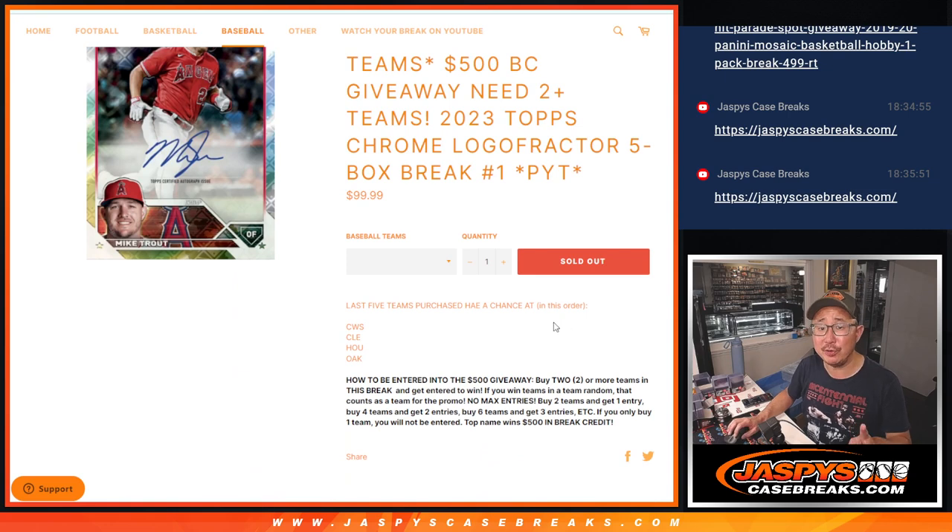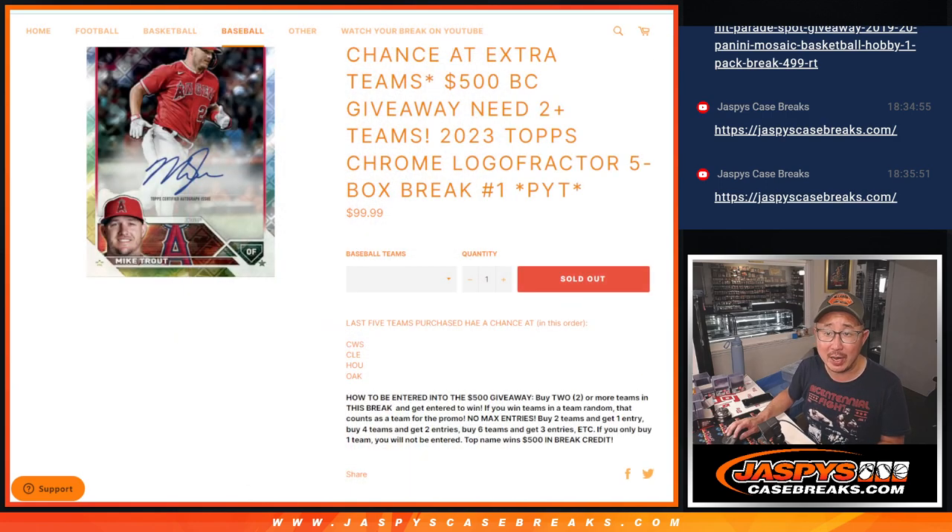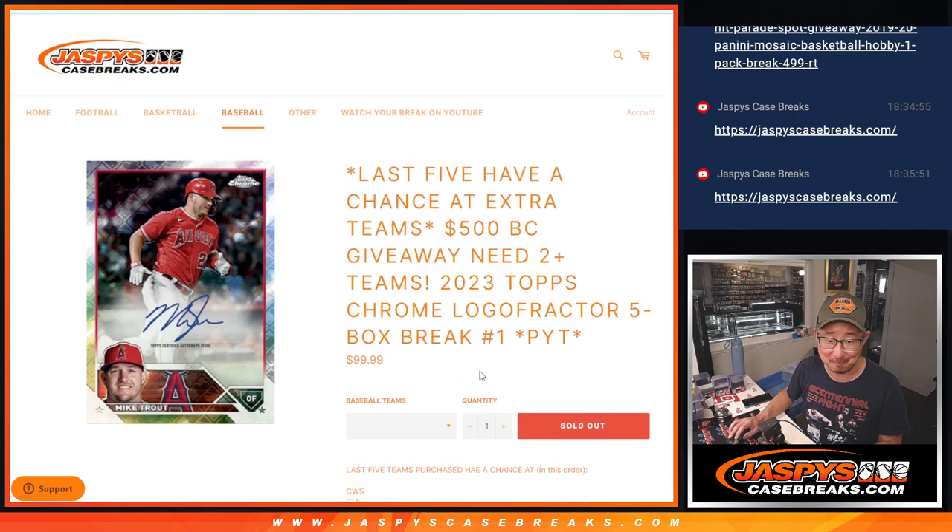A couple things happening: there'll be two different dice rolls. The first dice roll gives away some extra teams — the final five teams purchased have a chance at four extra teams, all $30 teams, given away alphabetically. That's our first dice roll at the end of the break. The second dice roll, along with any other potential randomizers, is the break credit randomizer where someone's going to win $500 of break credit, which is a lot.